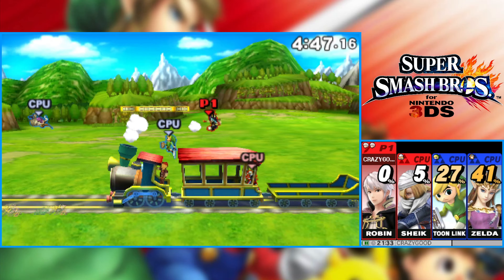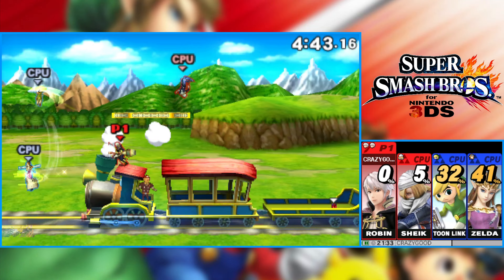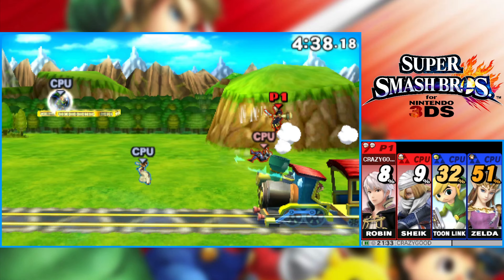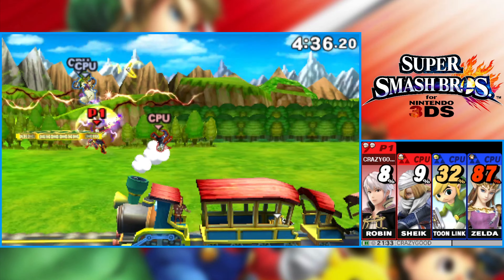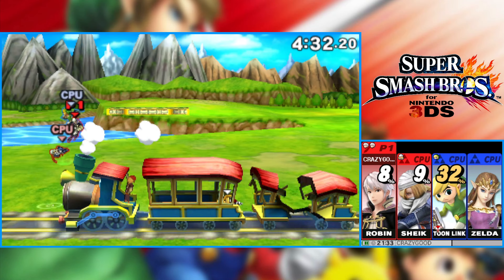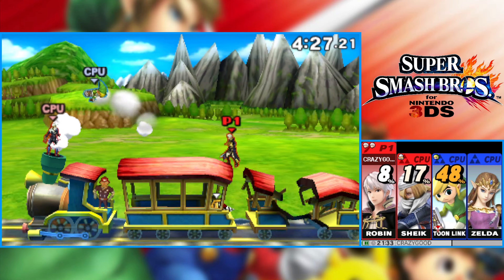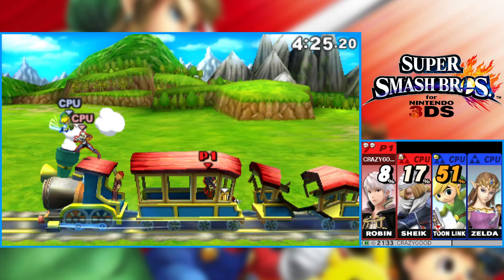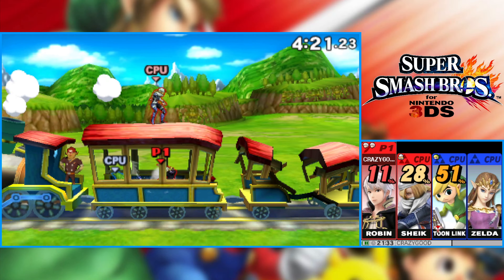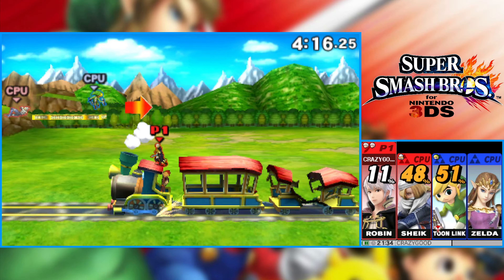Robin is a very interesting character in that it's kind of a swordsman, because Robin does have a sword that they use, but they are primarily a mage character — they rely a lot heavily on their mage abilities. Of course, they also have a sword as a melee weapon if they need it, which actually comes in very handy, especially with close-range fighting.